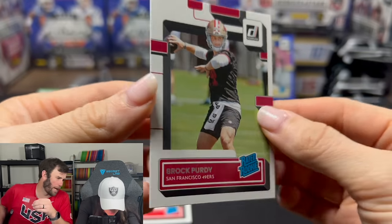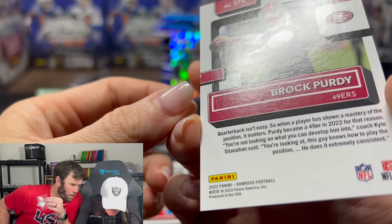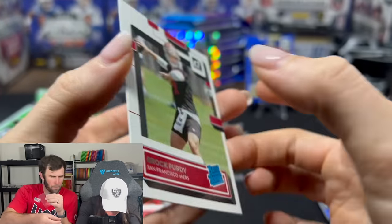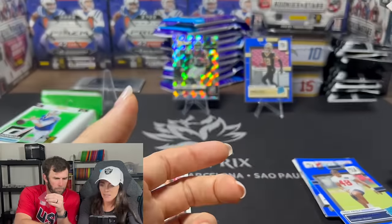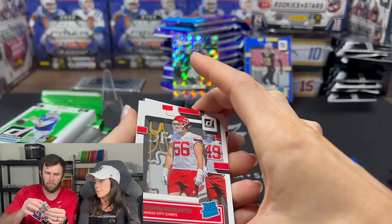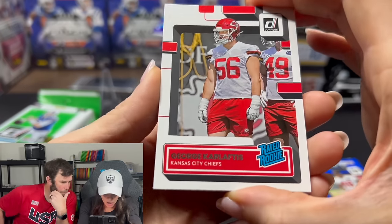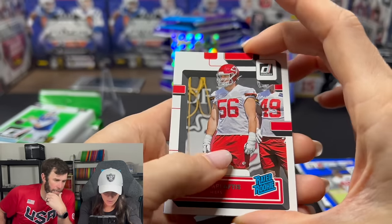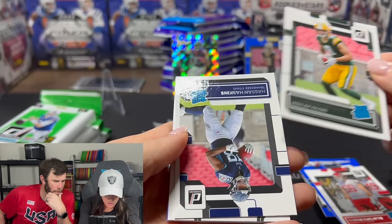Any print line or anything? No. Corners look good? Yeah. We'll get him ready for grading. Clean sleeve, perfectly placed. George Kittle. Don't sleep on George. Christian Watson — yeah, that's a good rookie.